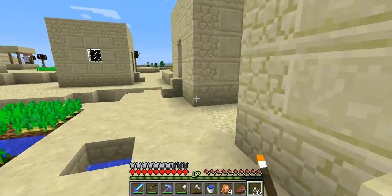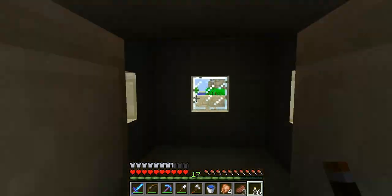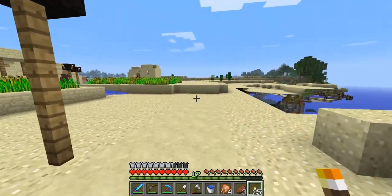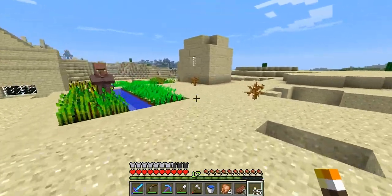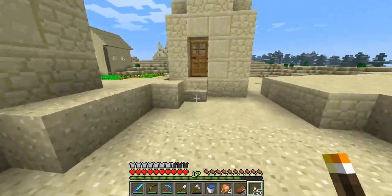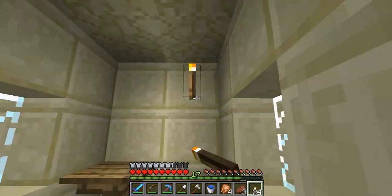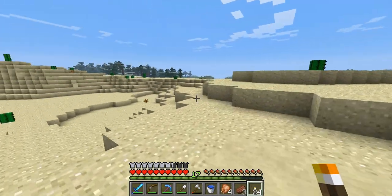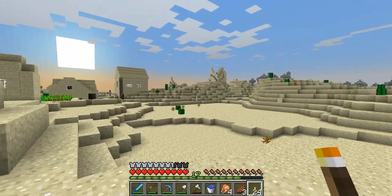I don't think we got a blacksmith. Dang it. It's very dark — not good. This village is much bigger than the other desert village we found, but there's still not much to it. Well, I showed you the horses and the village we just found. Not very eventful, I know.